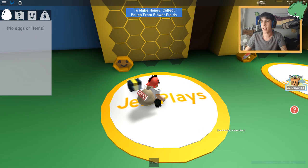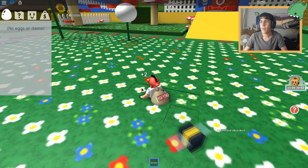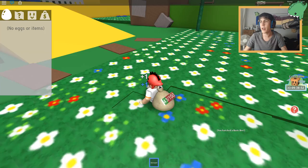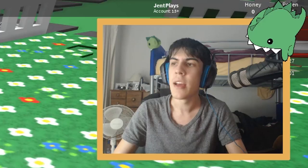To make honey, collect pollen from flower stuff. Where do I find these flowers? I think I click it - yeah, so I can just do it from wherever and just keep moving. I can go from place to place collecting pollen. What am I collecting? I'm collecting pollen from these plants and putting them towards making honey, I think.